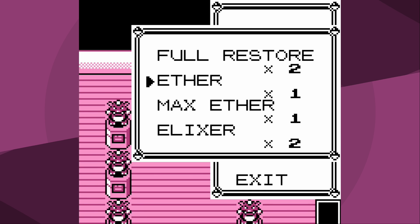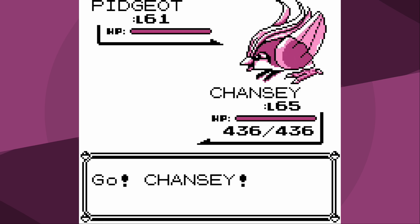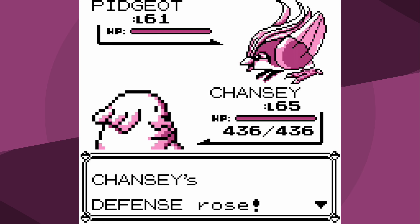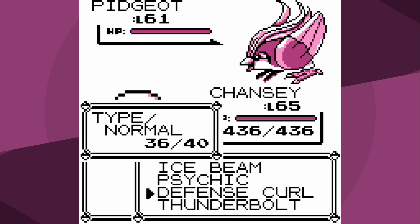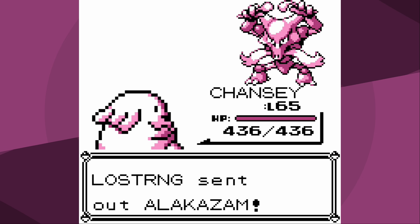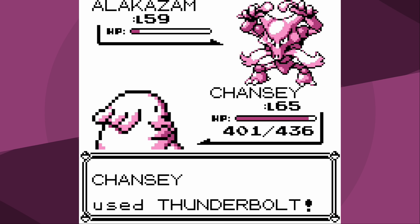Thus far we've matched up exceptionally well against the Champion. Will Chansey be able to defeat him on its first attempt? The first thing I should mention is I leveled up right after defeating Dragonite, meaning I won't level up for a while. Let's set up Defense Curls - all six if we can. Pidgeot has Wing Attack which I'm not too worried about, and Sky Attack which I am very worried about - but while I set up four Defense Curls, that's all Pidgeot does. I use Thunderbolt and knock out Pidgeot - one down. Next Alakazam - Thunderbolt does over half, Psychic comes but no special drop - two down.